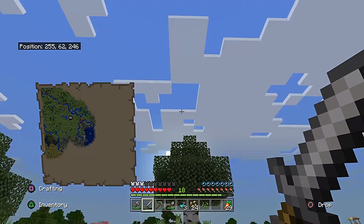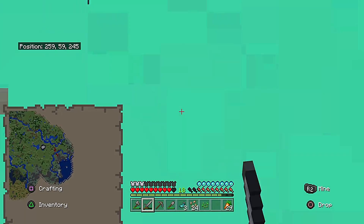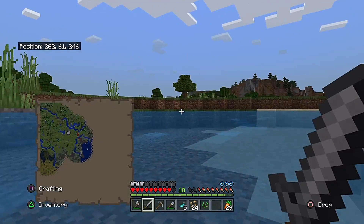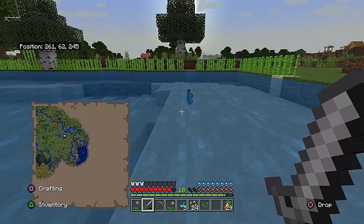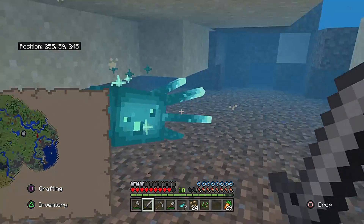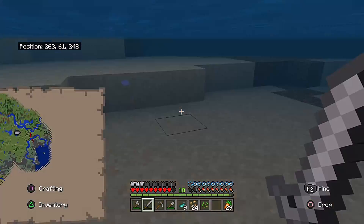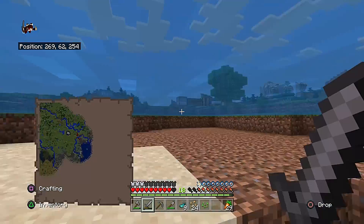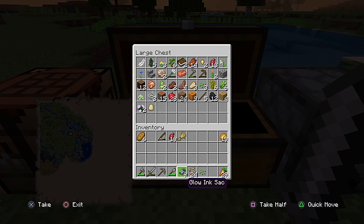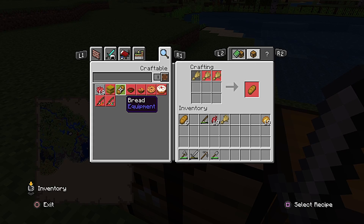I've got to get up and make sure I can breathe - don't want to suffocate and drown. Now I got myself some glowing sacks. I can combine those with picture frames so that I can make what's in the picture frame glow. What else can glowing sacks be used for?